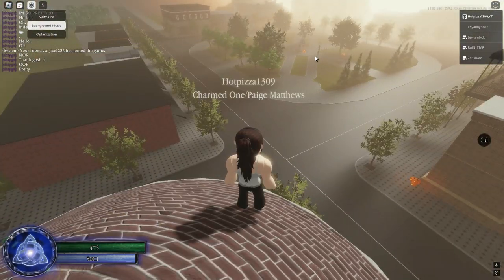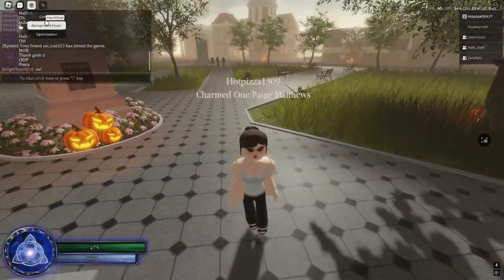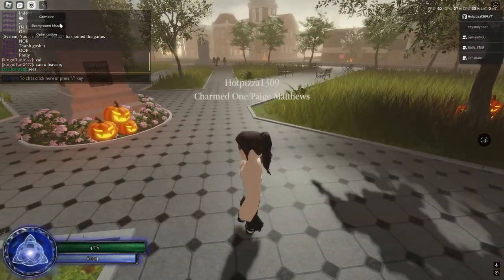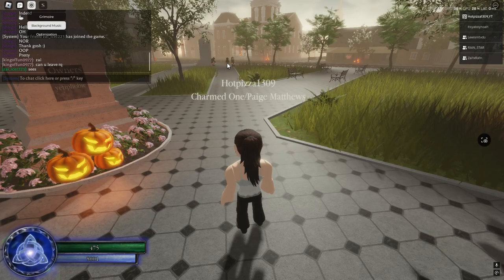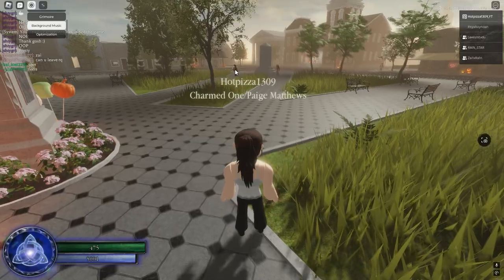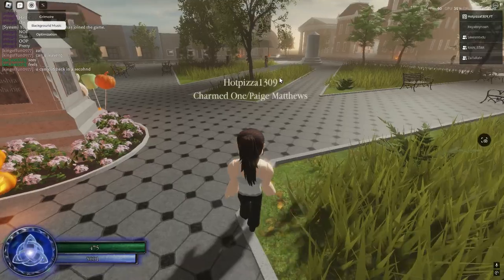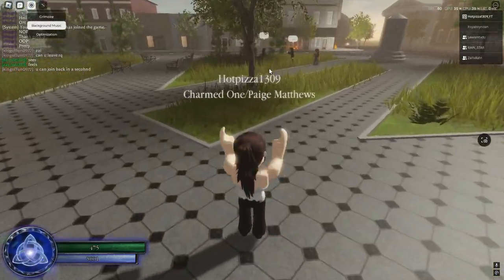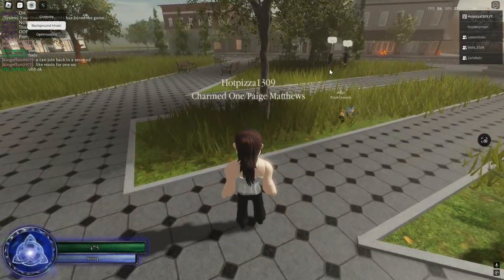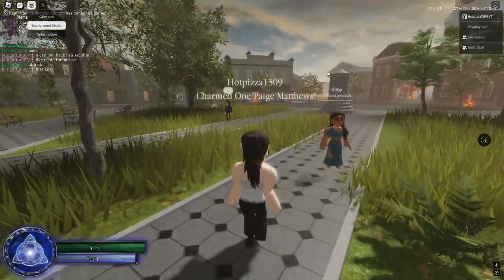This has a long animation, unfortunately, but there is no cooldown. Next we got F, which is a photonic wave — it releases a wave wherever you put your cursor, and then it releases a shockwave if it hits.